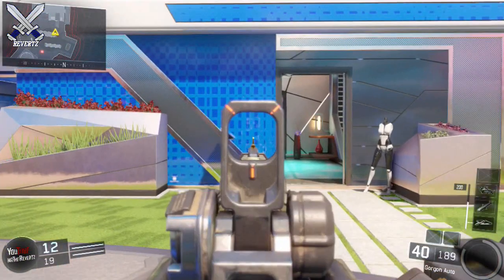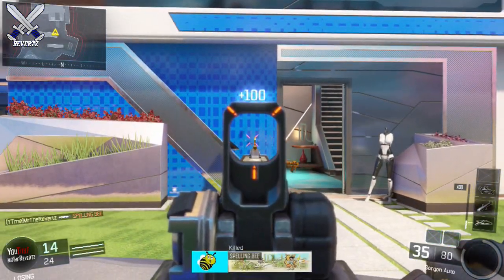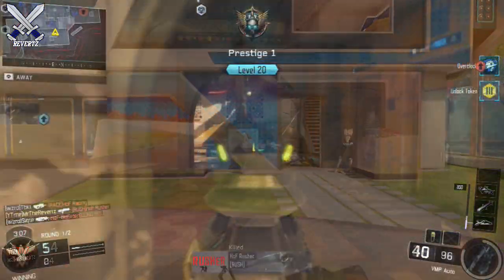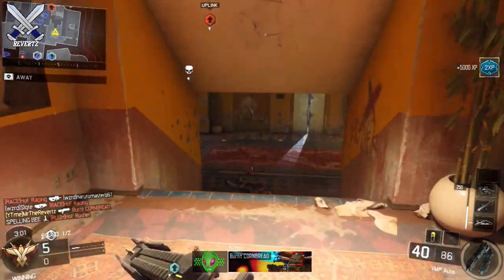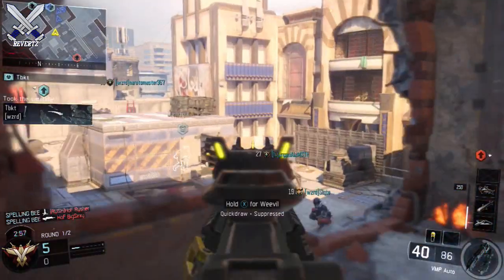Next up is the Gorgon LMG. With the FMJ attachment it's going to be a 3-shot kill, and without the FMJ it's also going to be a 3-shot kill. The Gorgon has the highest damage rate out of any LMG in the game, and it's pretty crazy to think that an attachment supposed to increase bullet damage on a gun that already has a high damage rate does absolutely nothing. So the FMJ is pretty much useless on the Gorgon.